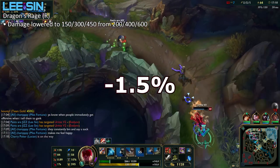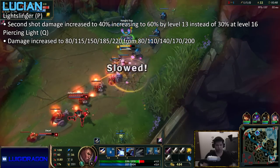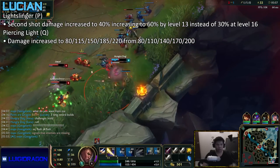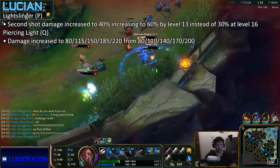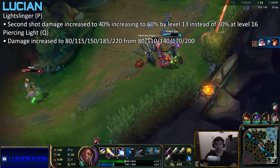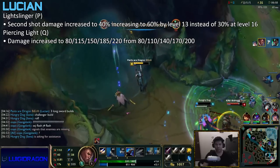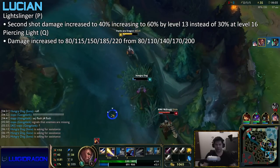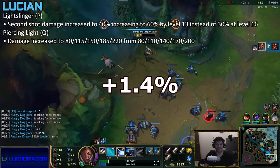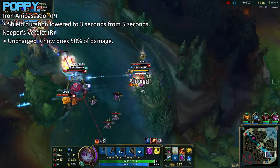Next up is Lucian. He's getting a passive buff — basically 40 percent at level one, and then at level 13 he gets a 60 percent increase on his damage instead of at level 16. So he gets that mid-game power spike a little bit earlier. They're also increasing his laning phase — Q damage going up as well as his passive. But honestly, I think these buffs aren't enough. He's not at the level of Twitch or Jhin. No more armor penetration builds either. So remembering the nerfs prior to these buffs, I don't think he'll be a meta champion, but I think his win rate will go up by about 1.4 percent.